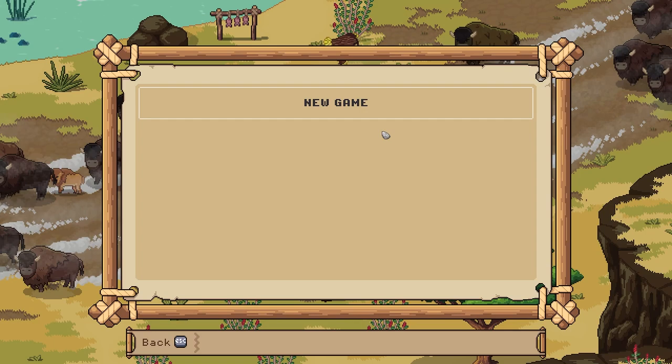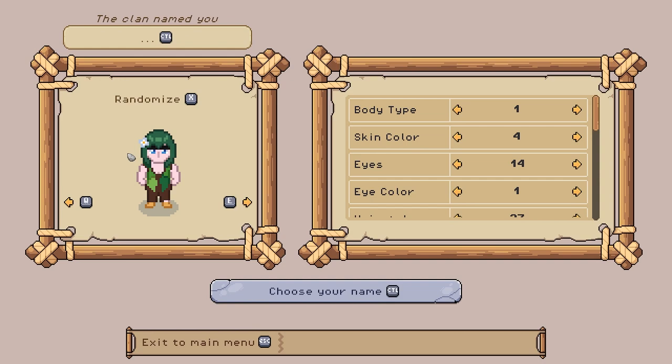We are going to be playing as a brand new character because I have never played before. This will be all new. Look at that, there's nothing here — it's empty. Alright, we can play single-player and there's an option for multiplayer. Now we start off by creating our character, though that's not what we look like.